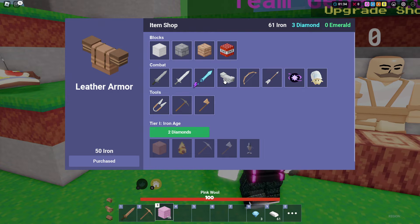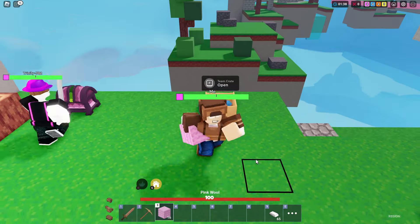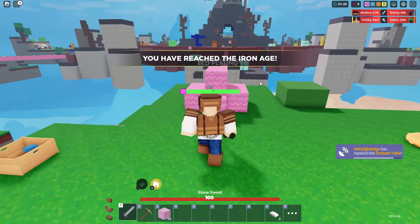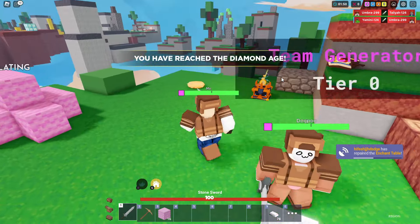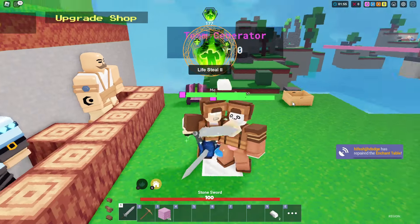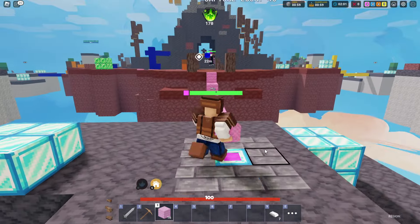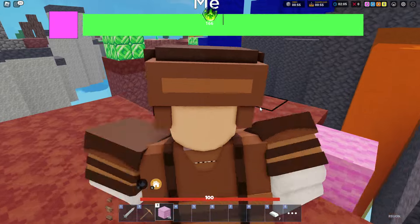We're inside the match now. This is my favorite map for Barbarian — you can literally just sit at spawn and farm so much damage from other people's bases. But we have to test the Freya kit. We need three emeralds for the ice sword, so let's grab some and stash our diamonds and iron in the team chest.